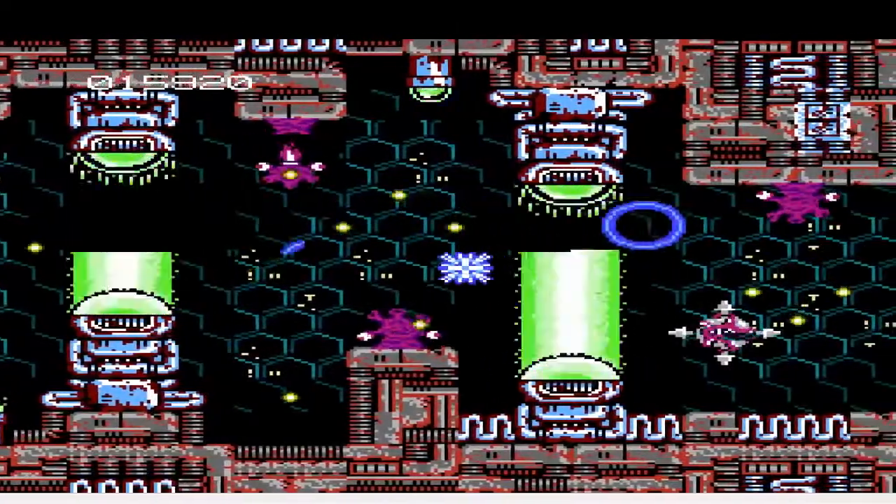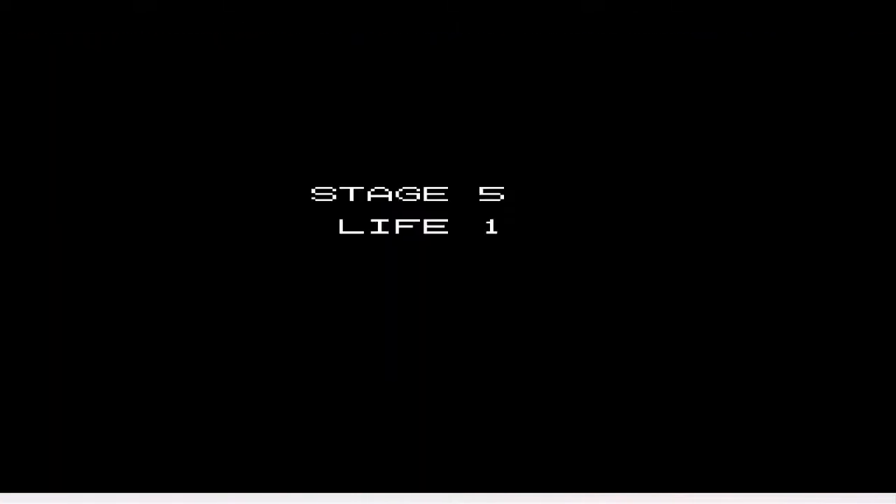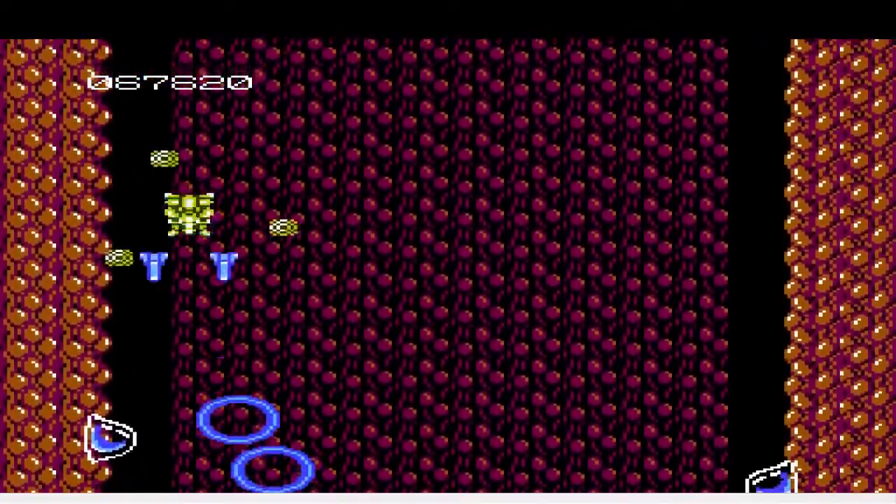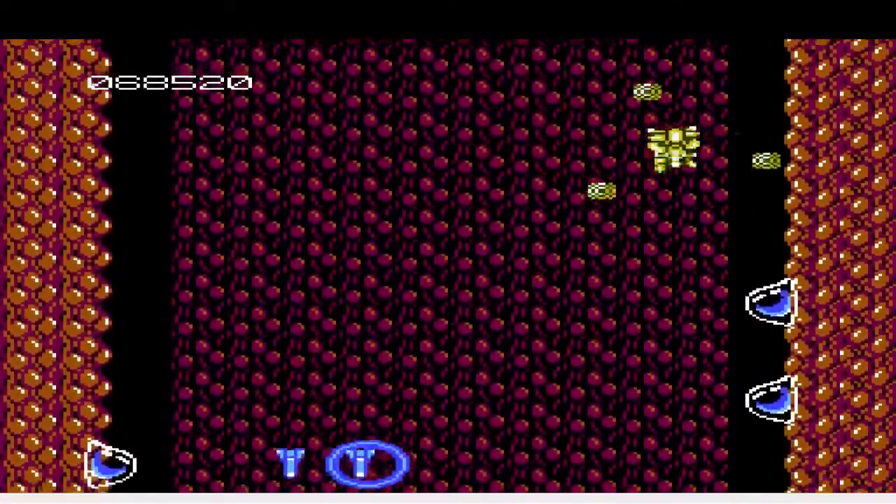But you only get one hit, so if a stray bullet touches you, it's back to the peashooter. Power-ups become an enemy of sorts, as getting speed boosts will increase your movement speed until you're careening around the screen smashing into walls.